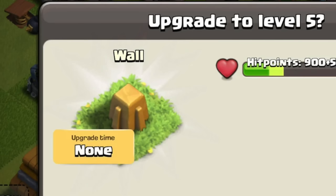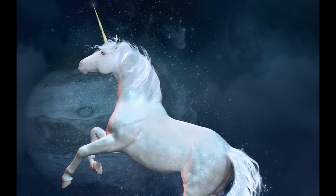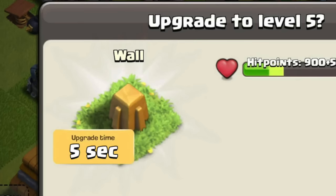Walls having upgrade times. This may be hard to believe, but Walls used to have upgrade times like any other building. But it's unknown what that time was, because screenshots from that era are rarer than a unicorn, and unicorns don't exist. It was probably some dumb thing like 5 seconds, so that's probably why they got rid of it.